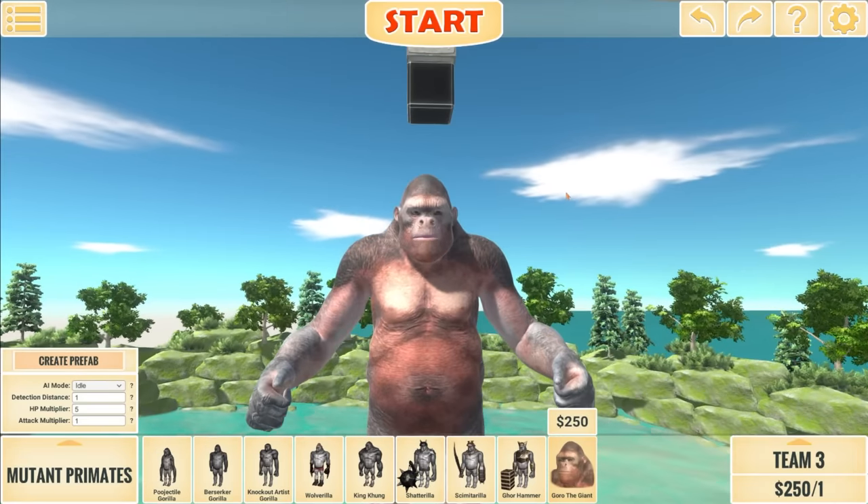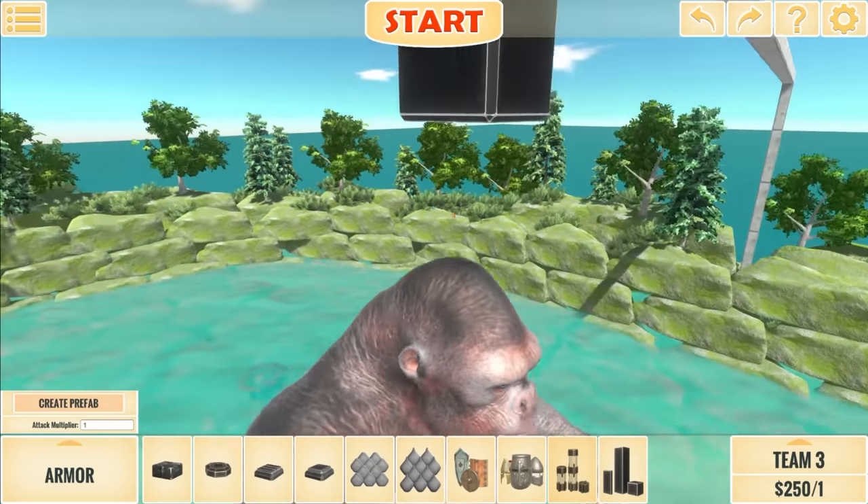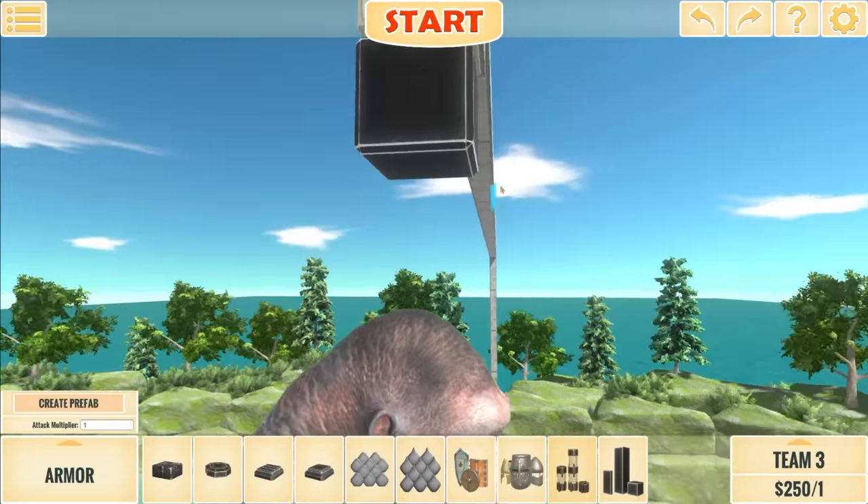Bloop is a huge monster, so I reckon we go for a larger unit, such as Gory the Giant here, and then see if he likes it. So now I've gotta try and make a hook. Bear in mind, I have never done this before.